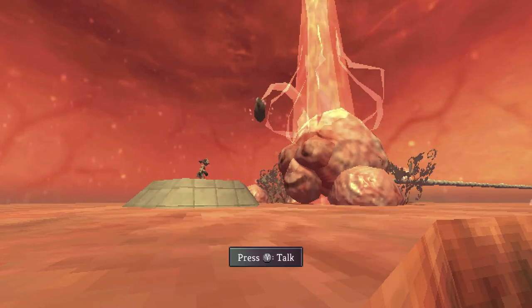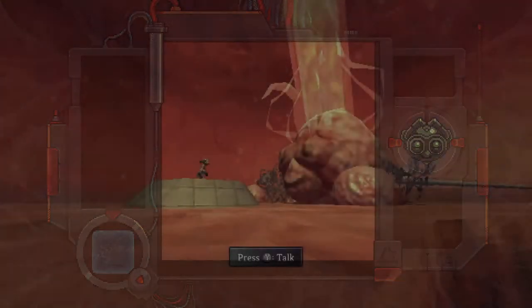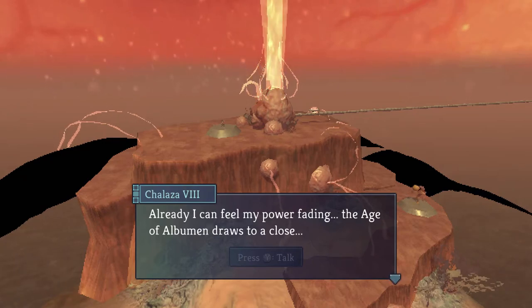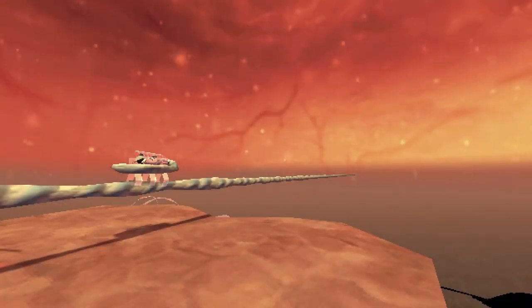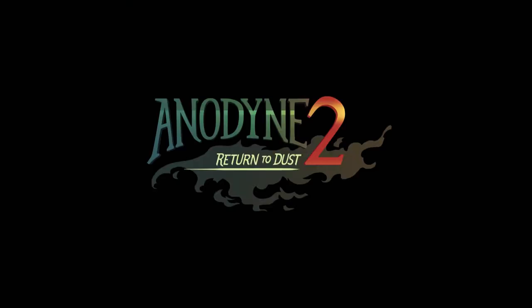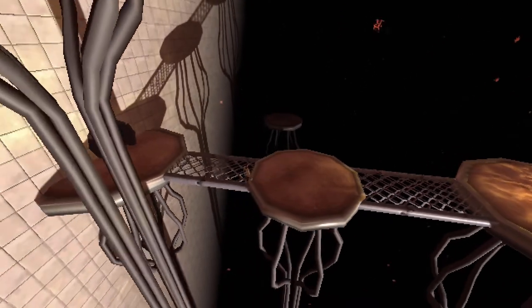'Nova, I grant you the Glandalock Seed. Now it is time — already I can feel my power fading. The Age of Albumen draws to a close. Quickly, Nova, lay yourself down upon the hatch line, and with the last of my energy I will send you to the great beyond.' It seems to have happened automatically — I didn't do anything to make her hatch. So, Anodyne 2: Return to Dust. That was my egg. I have no control over the camera here — feels a bit like Final Fantasy 7 now.